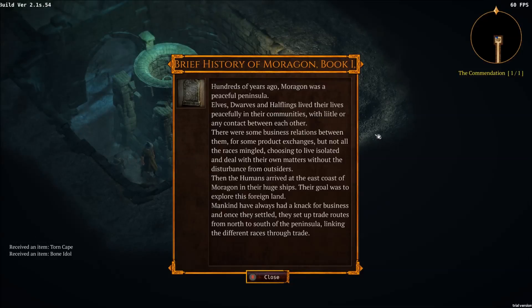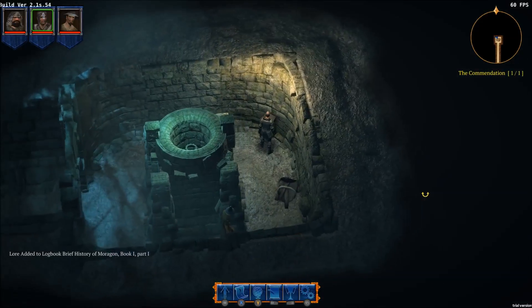Hundreds of years ago, Morrigan was a peaceful peninsula. Elves, dwarves, and halflings lived their lives peacefully in their communities with little or any contact between each other. There were some business relationships for product exchanges, but not all the races mingled, choosing to live isolated. Then the humans arrived at the east coast of Morrigan in their huge ships — their goal was to explore this foreign land. Mankind have always had a knack for business, and once they settled they set up trade routes linking the different races through trade. We got experience for that, so it was definitely cool.